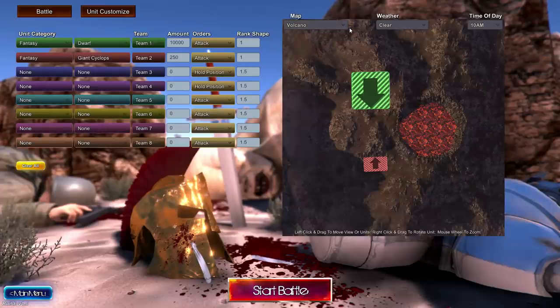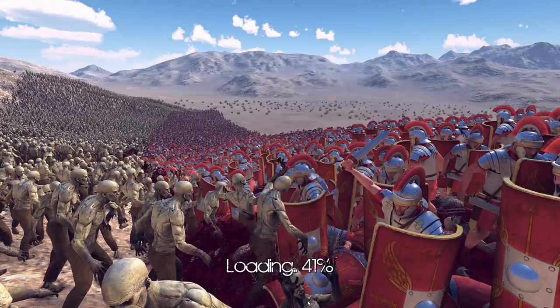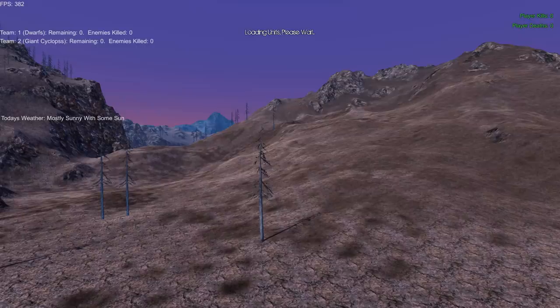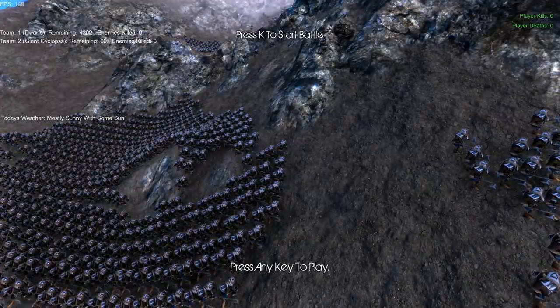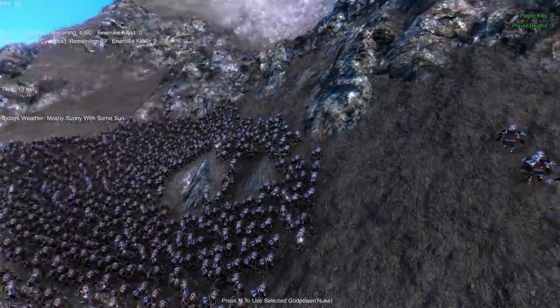We can't do everything in this episode, but there was one thing I had to do — a freaking volcano battle. We've got 10,000 dwarves against 250 giant cyclopses on the volcano map. This should be good — I checked this map out and it looks like there's real lava. Let's freaking do this.